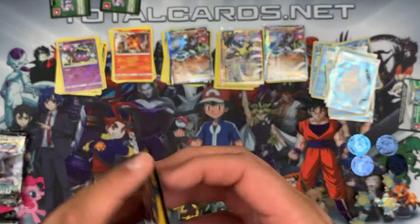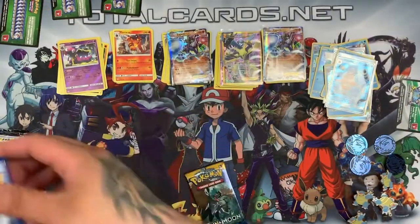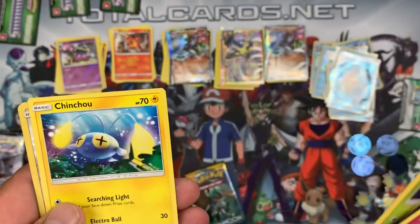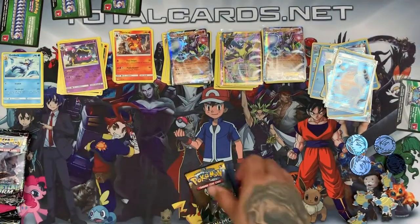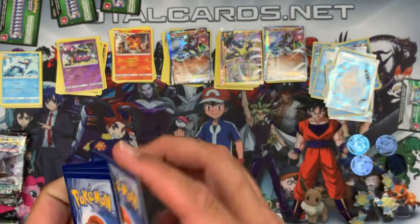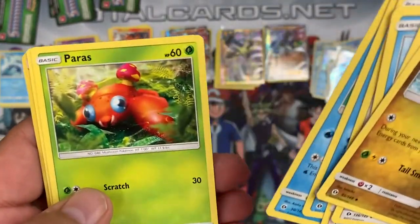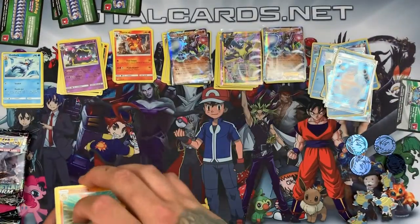Next, the Incineroar booster — hopefully a GX, though maybe the GX is only in the box itself. Another green card. We blast through: Granbull, Pokémon Catcher, Metapod, Sandygast, Caterpie, Skarmory, Marlui, Cinccino. The reverse is Spearow and the rare is another Golduck. Last Sun and Moon booster — Decidueye pack. We have Dragonair, Double Colourless Energy, Corsola, Eevee, Jolteon, Poliwag, Paras, Cinccino. The reverse is a holo and the rare is a Hariyama. Not the best pulls from Sun and Moon.